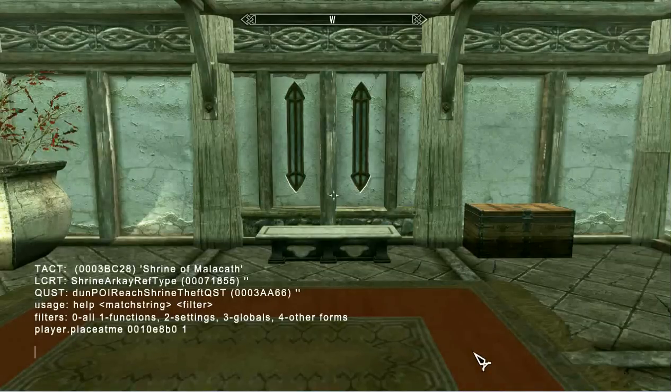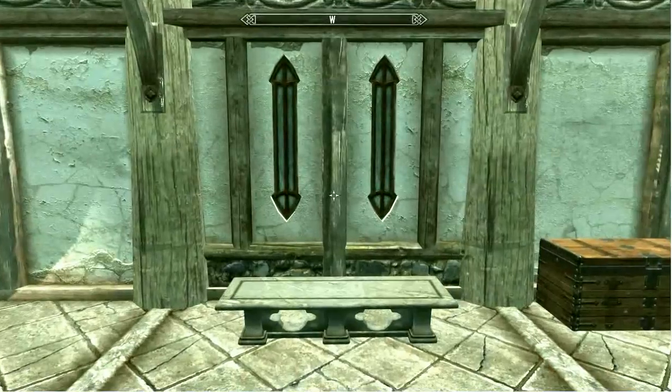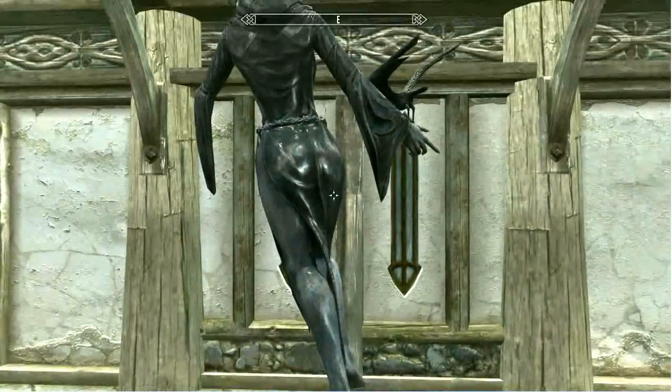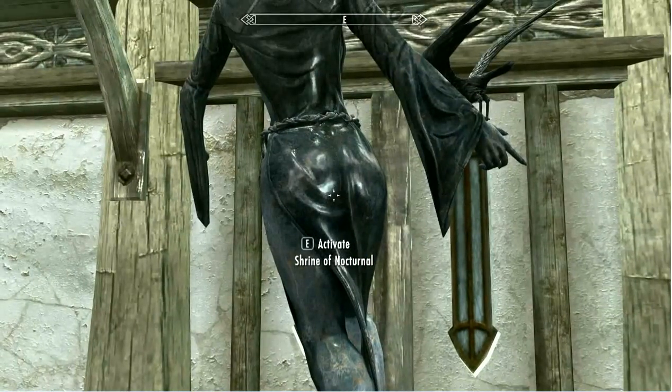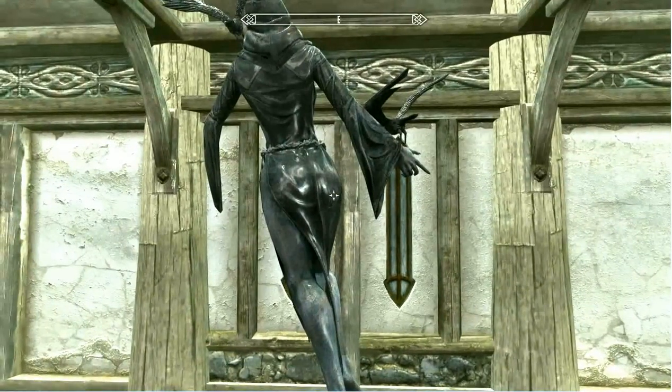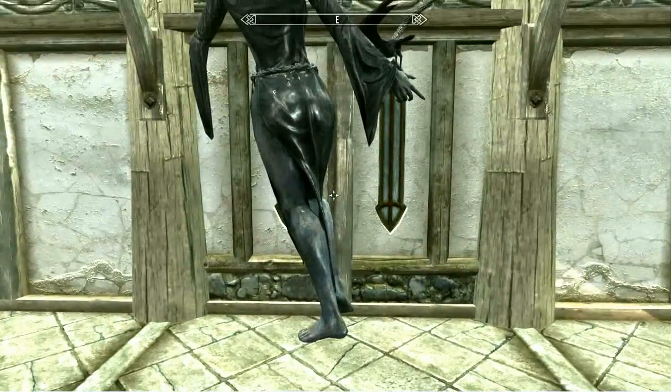When you exit the console, the item will be spawned directly where you're standing, so you'll want to move fairly quickly once you exit the console. We turn around and there is our Shrine of Nocturnal. If you move closer, you can see that we can activate this object. You can also see that this object is tilted to the left, facing the wrong way, and slightly above the floor.